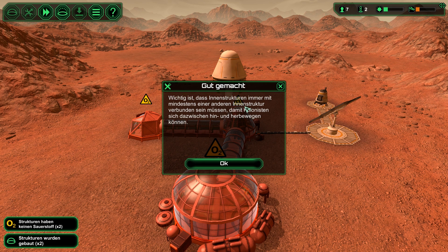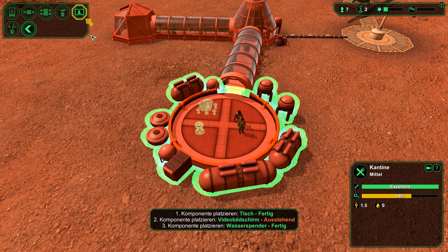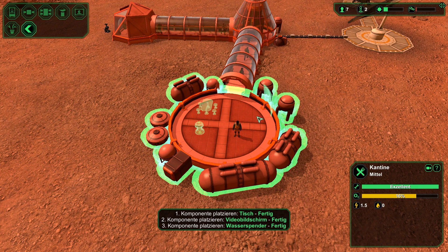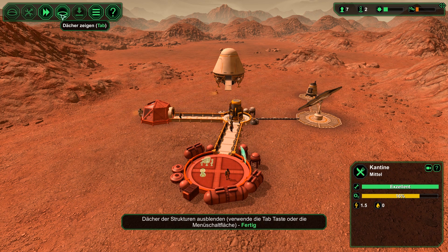Wichtig ist, dass Innenstrukturen immer mit mindestens einer anderen Innenstruktur verbunden sein müssen, damit Kolonisten sich zwischen ihnen hin und her bewegen können. Man kann Strukturen mit Komponenten einrichten, die zusätzliche Funktionen haben — ich kann Tische bauen! Du kannst die Menü-Schaltfläche 'Dächer zeigen' verwenden — dann sind die Dächer weg.